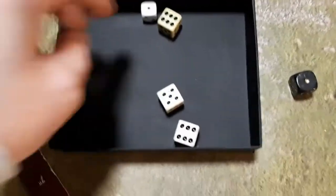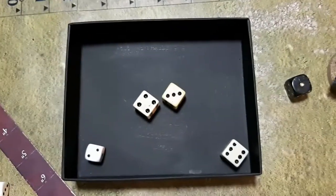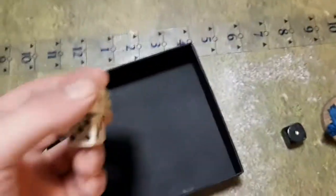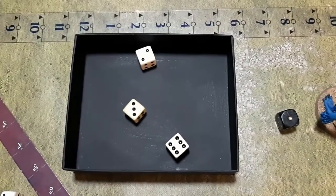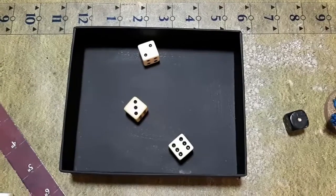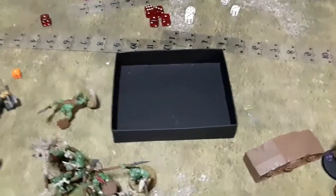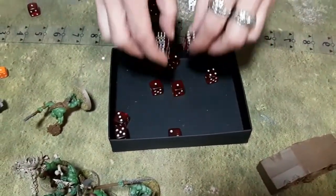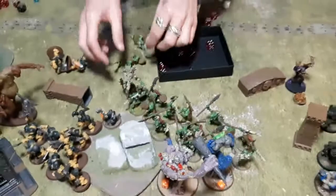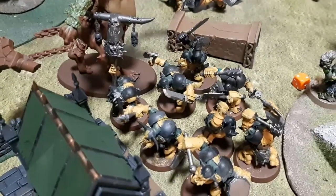Trogboss damage roll comes up eleven — keeping it. Four war paint saves for the Orruks. They make four — pretty good rolls — saving seven wounds total, so about three-and-a-half Orruks killed. The Ardboys pile in to attack: fours then threes to hit. Four hits — they could bracket the Gargant. Five-up saves for the dying Gargant — makes two. The last lonely Rockgut attacks: threes and threes re-rolling ones, three wounds, two rend — no war paint save. Two dead Ardboys total.